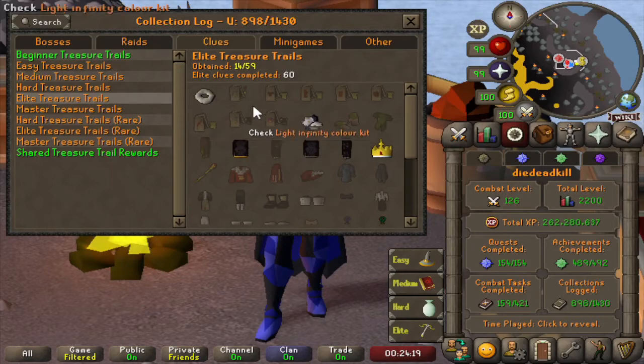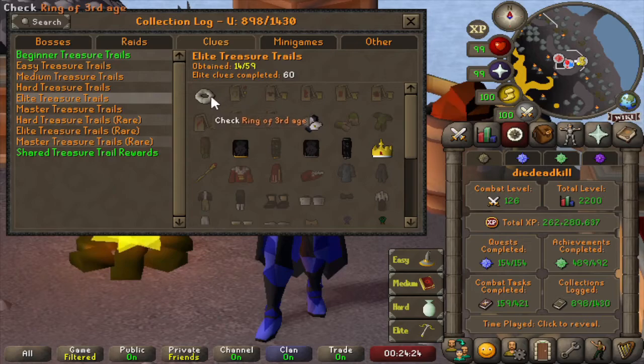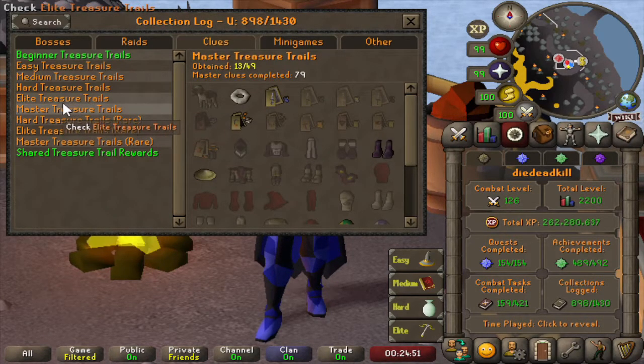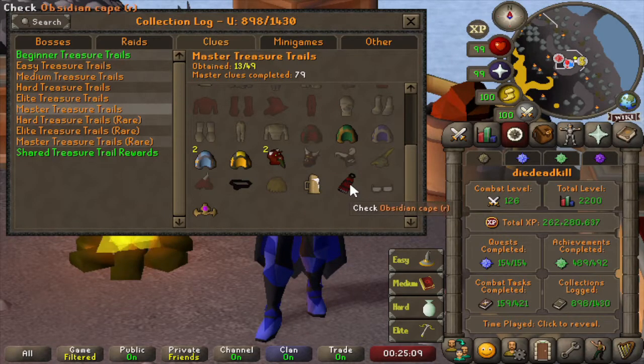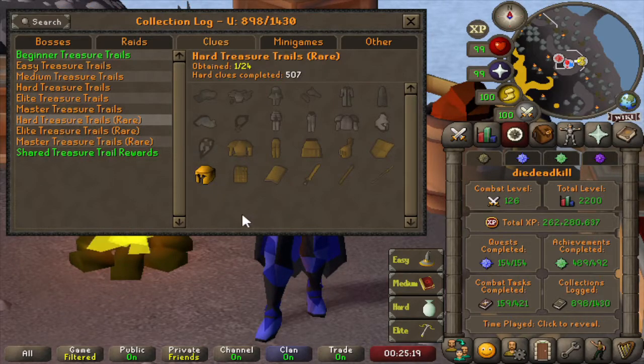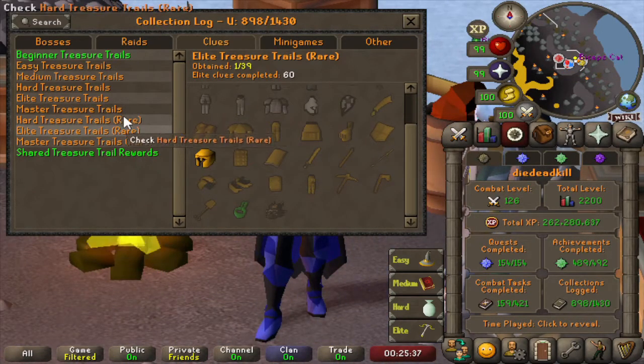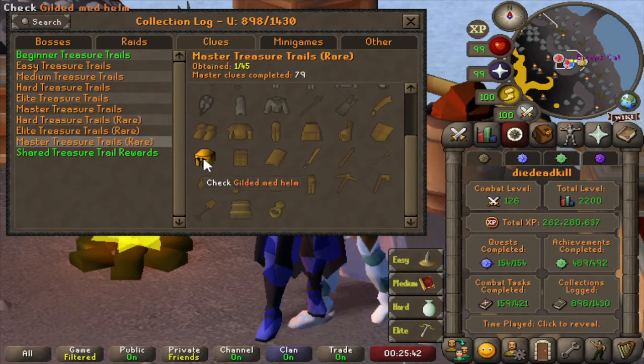For elite treasure trails — we currently have 14 uniques obtained in 60 elite clues, with a ring of third age from the Mimic, and a variety of items but not that many. For master treasure trails — we actually have more masters completed than elites: 79 masters in and 13 uniques obtained, including some ornament kits, the ring of third age, a few masks, the ale of the gods, and the obsidian cape — still a lot of items left to go. For the rare part of hard, elite, and master clues, we only have the gilded med helm from each, so together with the ring of third age those are the rarest things we've gotten. For shared treasure trails, having done almost 3000 clues, we pretty much have everything.